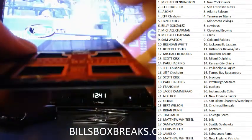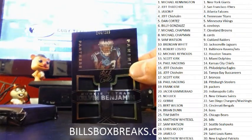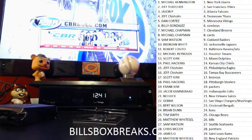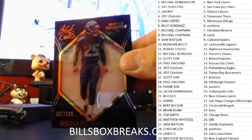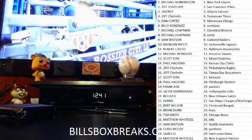Next one going to the Panthers — Kelvin Benjamin quad relic. And the last one is going to be Richard Sherman, at 199, for the Seahawks. Shadow boxing.